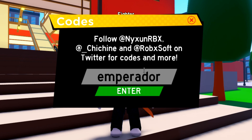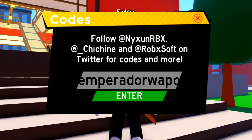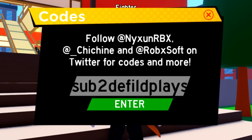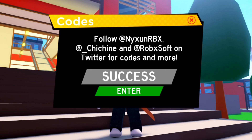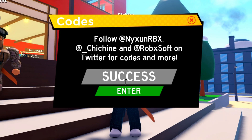I've got quite a lot of codes here. I'm actually not going to redeem all of them because if I redeem a code and click enter, I do need to rejoin the server. So we've got the code Empirador Wappo. The next code is Sub2DFieldPlays. After that is 2millioningroup with an exclamation point at the end — don't forget that — and that will give you 30,000 Shikara Shards. The next code is 1billionvisits, which will give you 75,000 Shikara Shards. Now we have to rejoin.